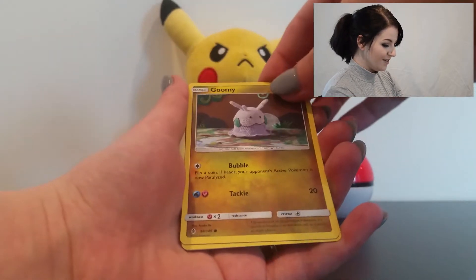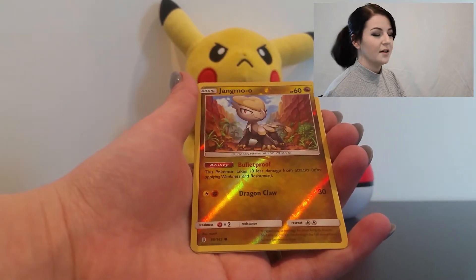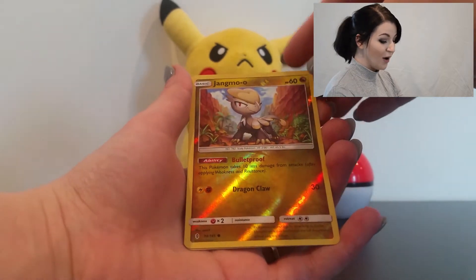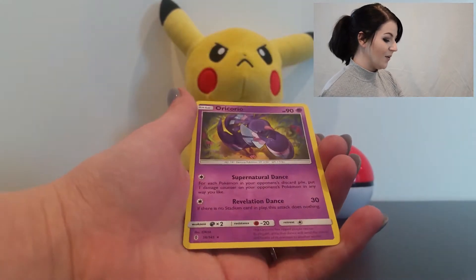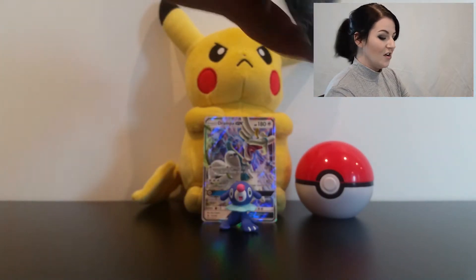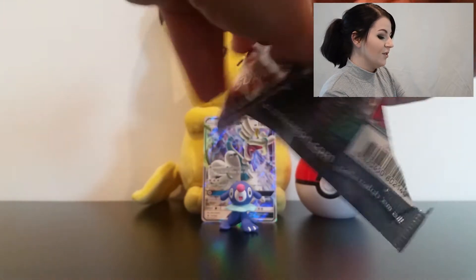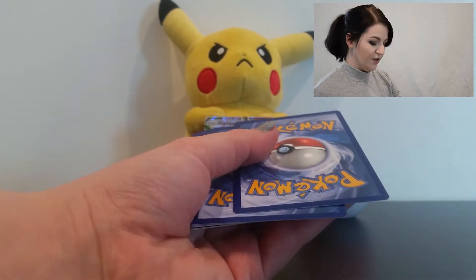Goomy, Croconaw, Wailmer — I'll admit I struggle with pronunciations in this game! Jangmo-o with Dragon Claw, and the final card is an Oricorio. I do know about the Oricorios — they're really cool in the game because you can catch multiple different colors, and they do different things based on what color they are, which is pretty cool.